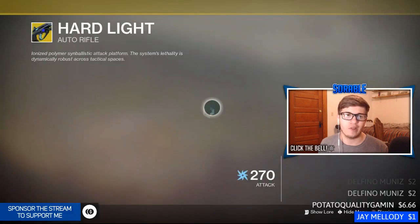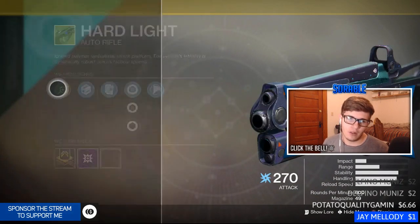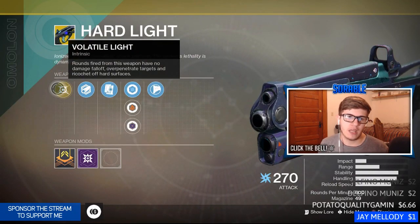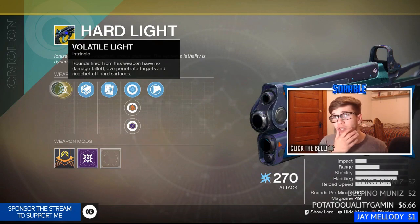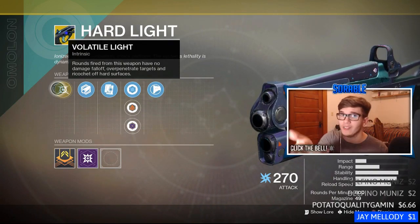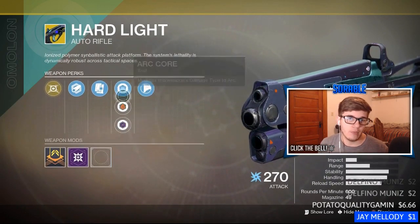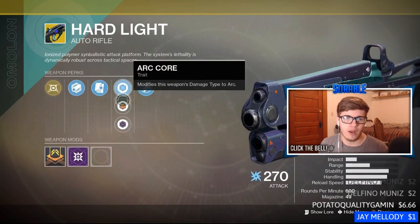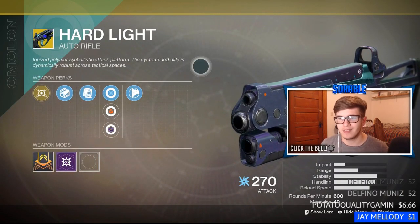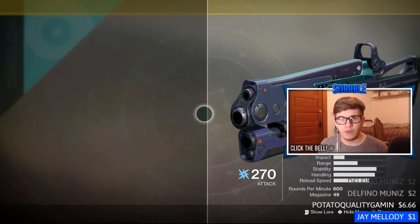The Hard Light's intrinsic perk is Volatile Light: rounds fired from this weapon have no damage falloff, over-penetrate targets, and ricochet off hard surfaces. You can shoot the wall around a corner and hit your enemy — that's kind of neat. Plus you can switch to whatever element you want, which is useful for Nightfalls and strikes. If you guys don't have this weapon, a thousand percent pick this up. This is actually a very good weapon.